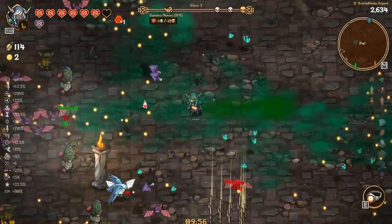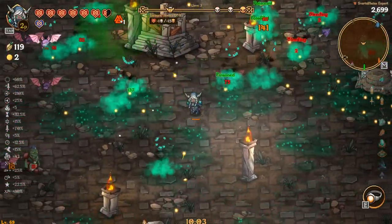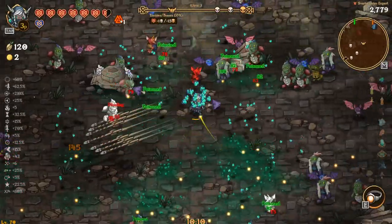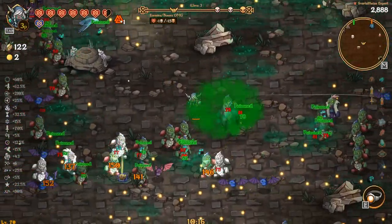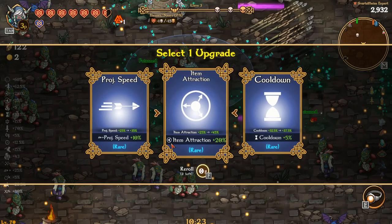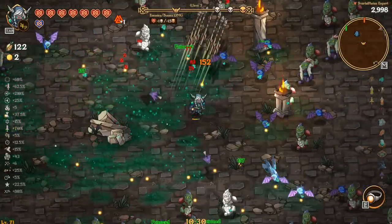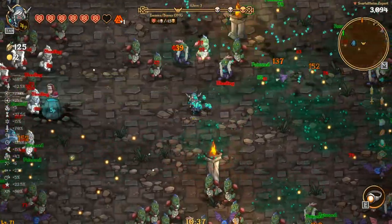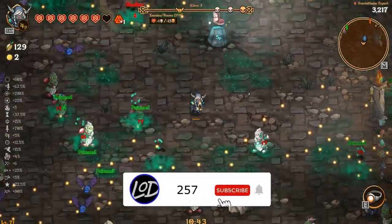I'll run around and try to pick up XP — I mean, we don't really necessarily need to since we do have the ring, but I still want to try and pick it up so I can get the levels now rather than later. The next person we're fighting is gonna be Olga, so I'm not really too worried about that at all. Oh, I think I'm gonna go cooldown. Projectile speed could be good — I think we need attack speed more than anything, the attack speed feels low.